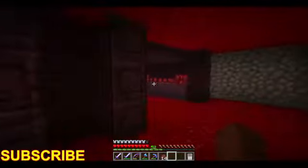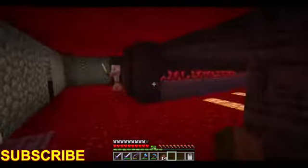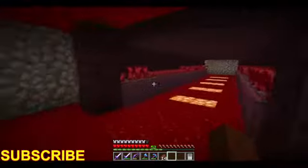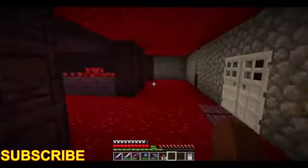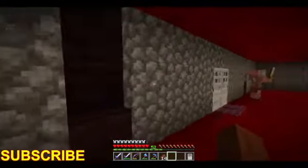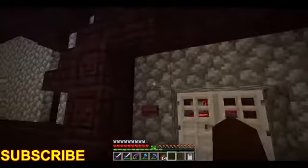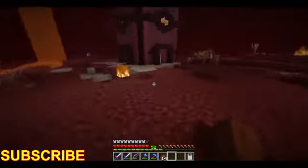Two floors with this many rows should be sufficient for supplying nether wart for our potions. Now that I have a couple stacks of nether wart, I'm going to start converting some of our nether bricks into red nether brick blocks so we can finish the first floor. You can see that path right there — that's going to connect the two towers together, and that's how high we need to go.